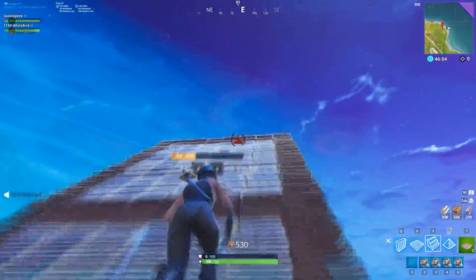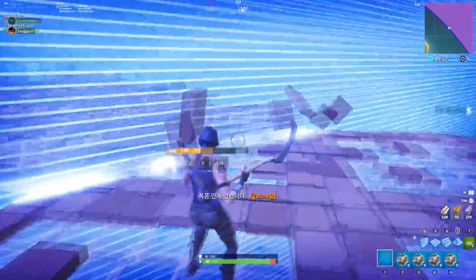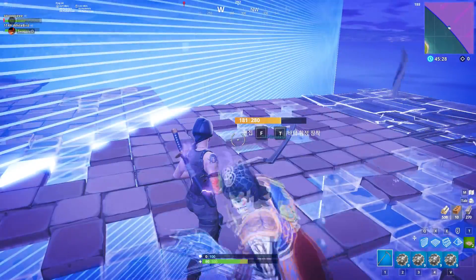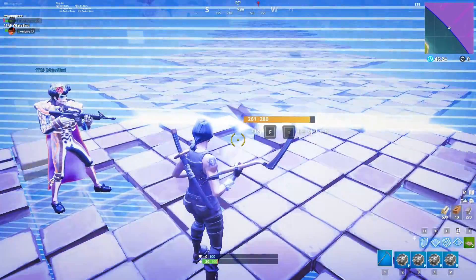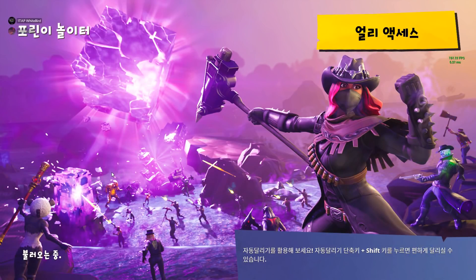You'll get the victory royale screen, and then you can leave the server. After that, change your language region back to English, which you can do by pressing the right-click button six times and pressing A on your keyboard so your game turns back to normal. Then restart the game to make the changes take effect.